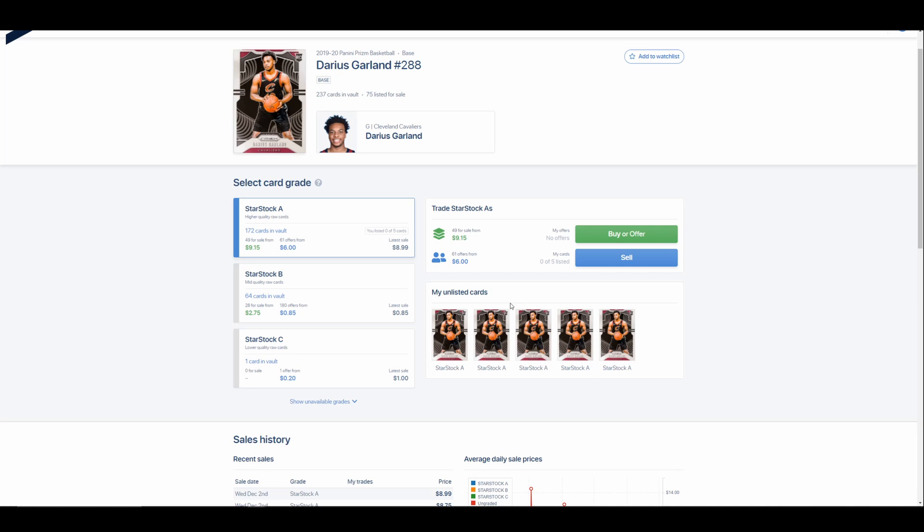Now this sounds wild. You're telling me a card that I've never seen — which is already a little bit of a leap of faith — I am now going to send off to be graded, trusting that their StarStock A is basically a PSA 9 or 10, and then the graded card comes back and gets added to my account. The thought process of grading a card you've never seen is wild. I'm not saying it isn't smart, but it's not going to be for everybody — you really have to wrap your head around it.